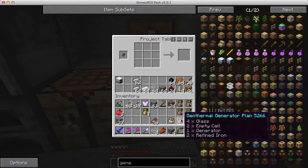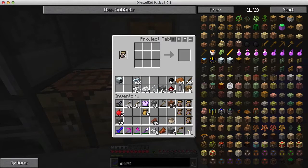I've got the plan for a geothermal generator right here - it requires four glass, four empty cells, one generator, and two refined iron. I place that and it ghosts in all the ingredients. None of these are red, which means I have all the needed ingredients to make this one geothermal generator. I grab it and put it in my inventory. One of the ingredients just turned red - that is the generator, it requires one generator.